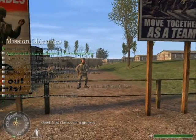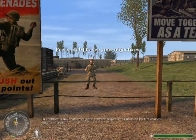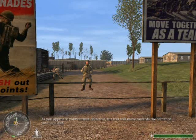Now check your objectives. You'll notice that your current objective is highlighted. In addition, the location of your current objective is marked by the star on your compass. As you approach your current objective, the star will move toward the center of your compass.